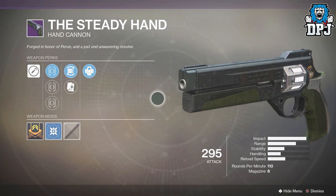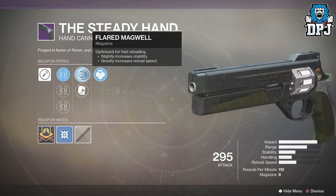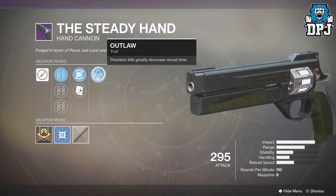We have a hand cannon called the Steady Hand — actually quite a decent impact on this, eight bullets in the mag. It has Outlaw, Flared Magwell, and Alloy Magazine, which gives faster reload when the mag is empty — this is going to instant reload.